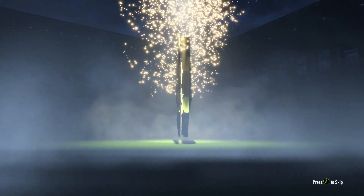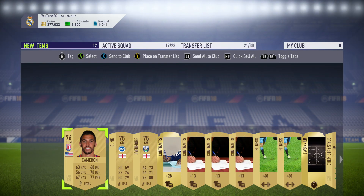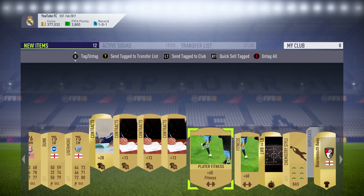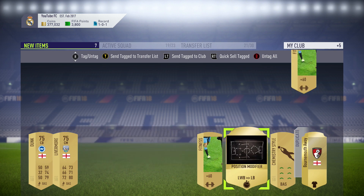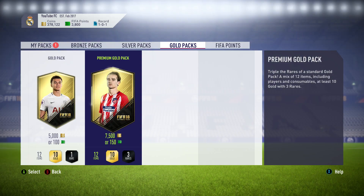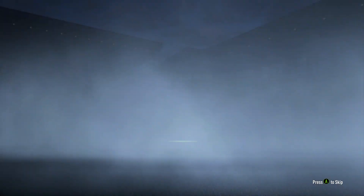Today I'm going to be showing you how you can tell whether you get a board drop, screen drop, walkout pack — where the two little board things drop from the side — so you can tell whether or not it's going to be a decent at least 83-plus player. A lot of people have been wondering about this because when I was streaming the first night of Early Access, I could tell when the boards were going to drop and people were asking how I was doing that, so I thought I'd make this video.